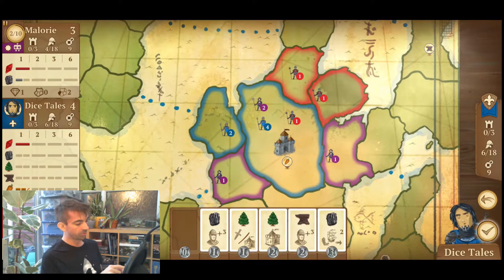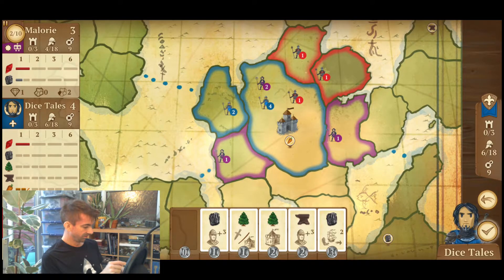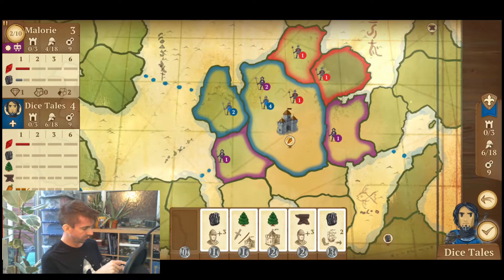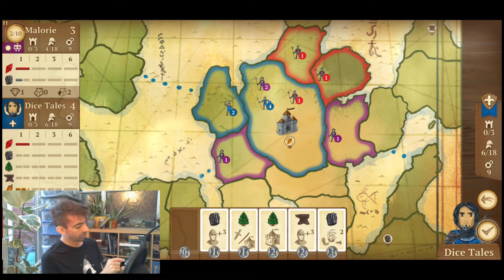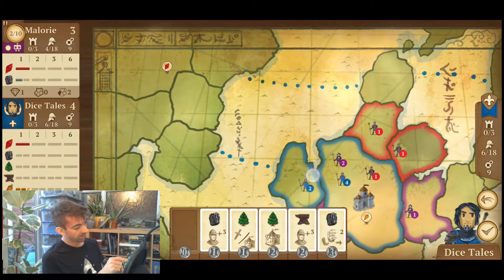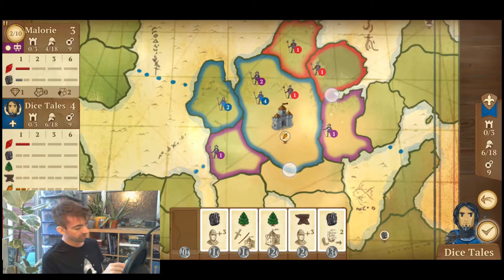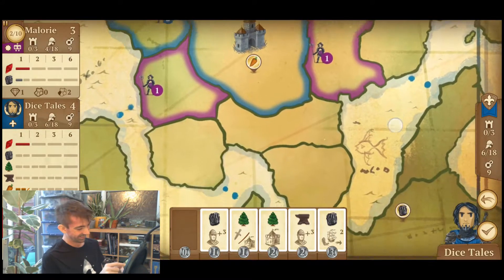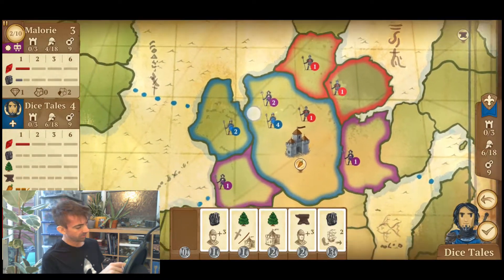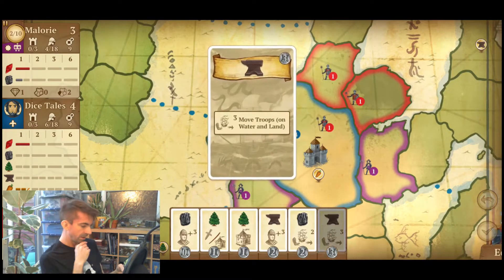Everyone's got two territories so no one's controlling a continent — I think you get a point per territory. I've got two, then three, and I've also got a carrot from owning the majority on the central continent. There are goods randomly placed on the map: on the top left there's a red gem, on the top right there's an anvil, and on the central continent there's a carrot. Because I own the majority there, I own that carrot.